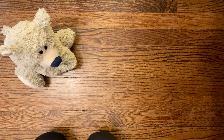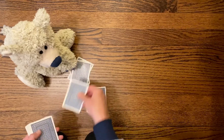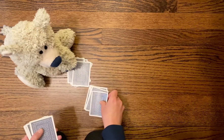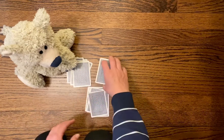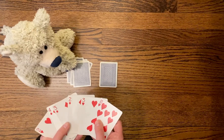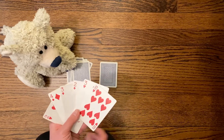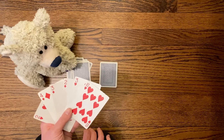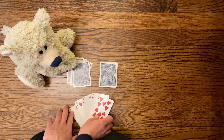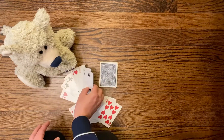The goal is for each player to have three pairs of cards with the lowest overall score. We'll deal six cards to each player — one, two, three, four, five, six — and the rest go face down. I'm going to take a look at my cards. I have some high ones and some smaller ones. Since I'm playing against a pretend buddy, I'll look at his cards too — he also has some high ones and some low ones.